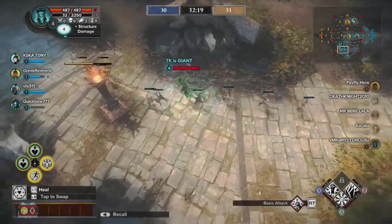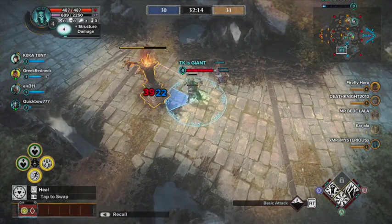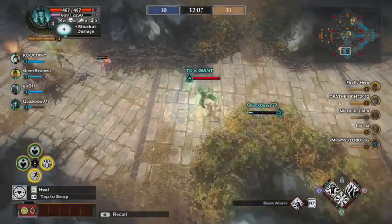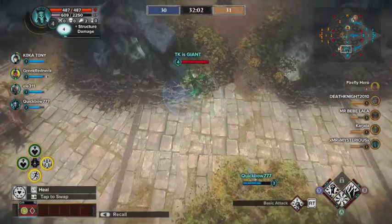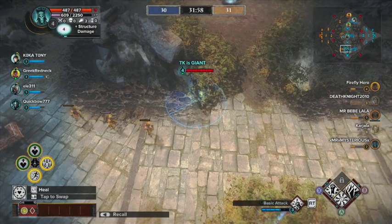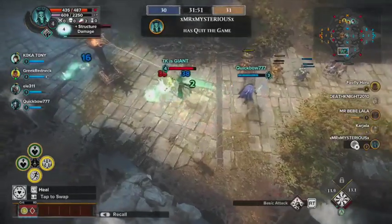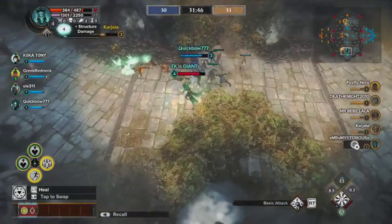Since I'm running a damage build, this is important — there are two abilities that I really compete with on leveling up first. But since I'm running damage, I'm going to level up Chilling Touch first. That increases my attack speed from 20% up to 50% when fully leveled for 8 seconds, and movement speed up to 35% for 5 seconds when fully leveled. The faster I can level this up with my damage, basically the more damage I do faster.